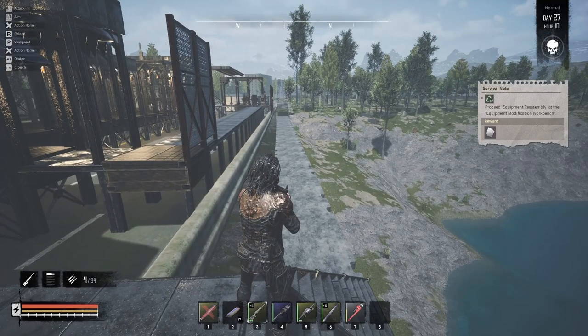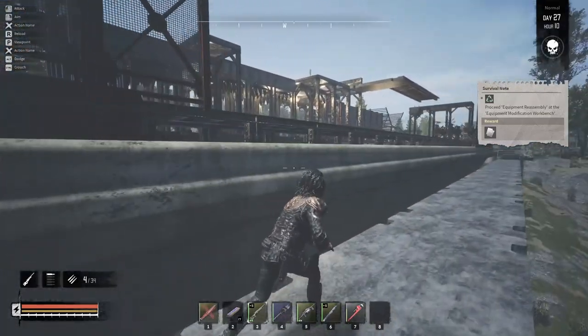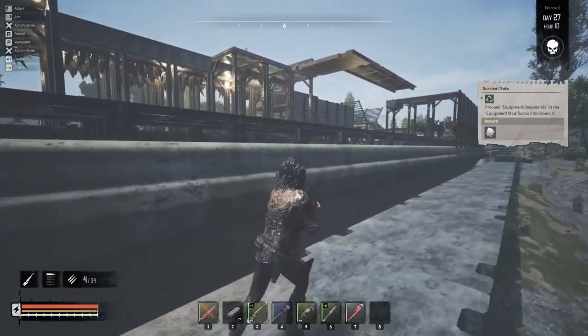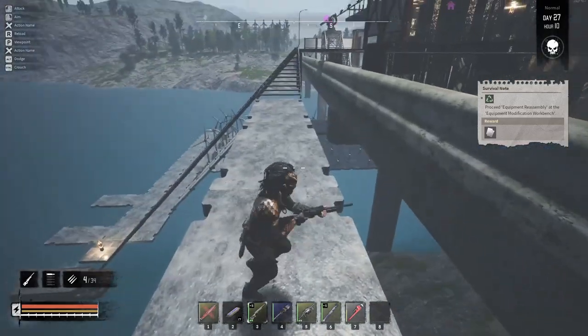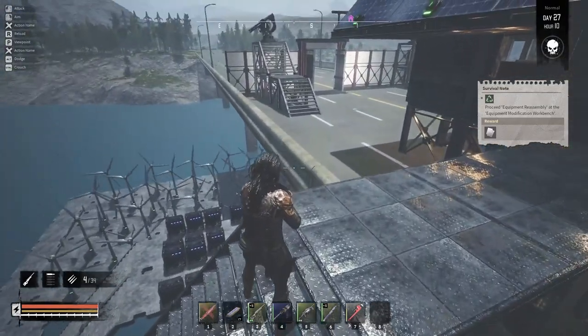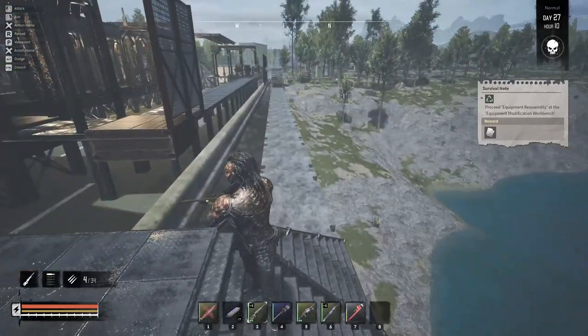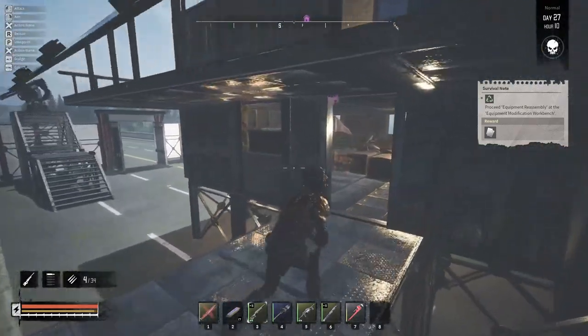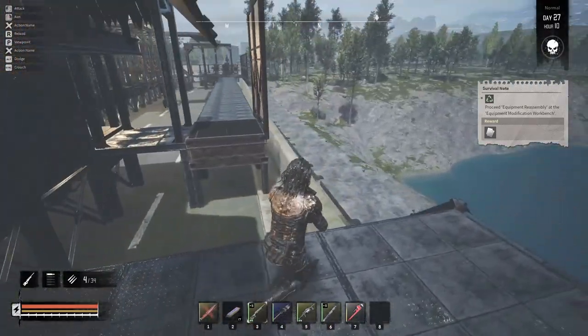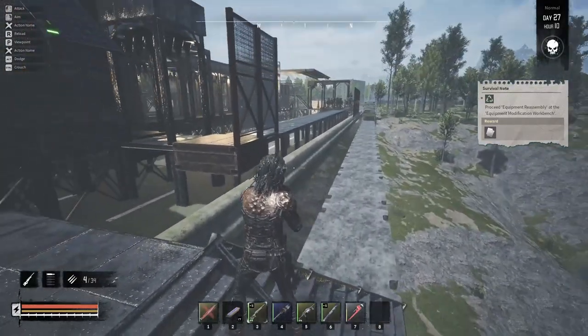Maybe I need to demo this bridge and run power differently. I guess I can use this to run power down this side so I can at least see it, and then we'll demo the bridge so maybe they'll quit trying to walk over here. That's the first time I've ever seen them try to walk across an invisible road. I guess I could also just shut this door and then they shouldn't see it as a path so maybe they'll go back to their normal route.